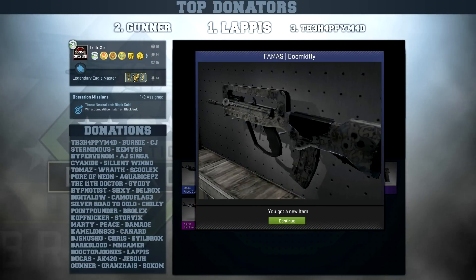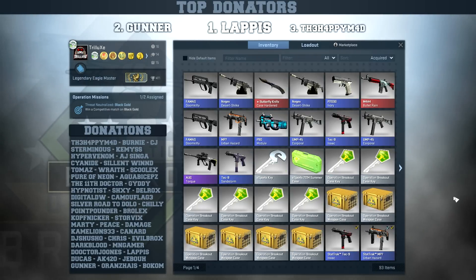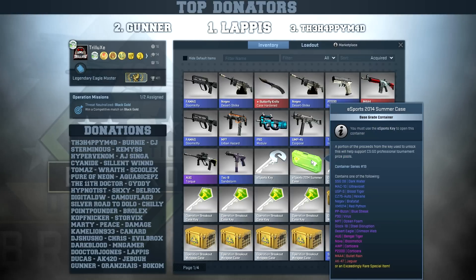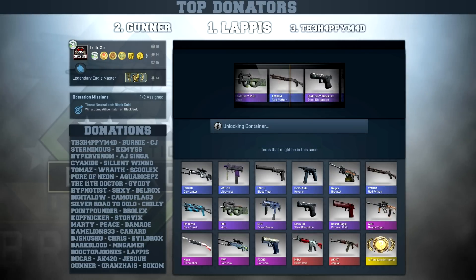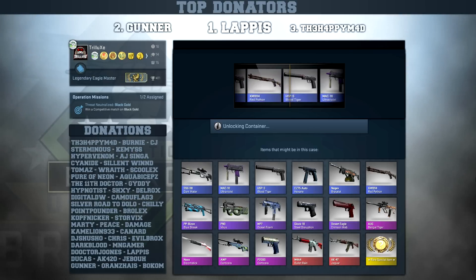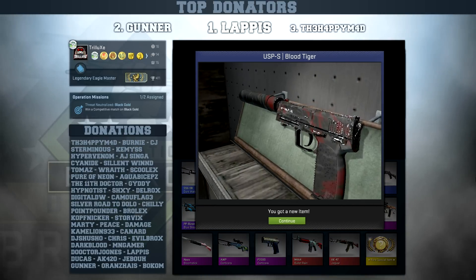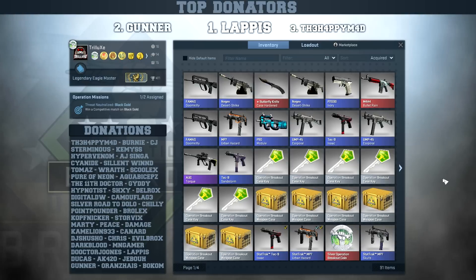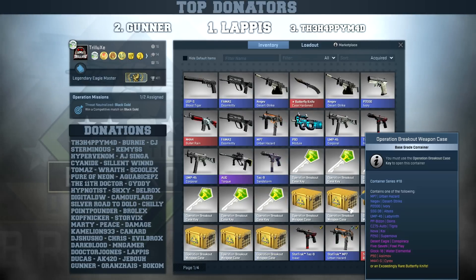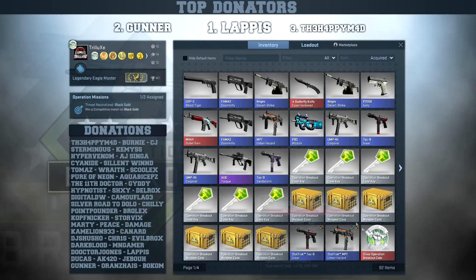Let's see what I've got so far. I still got that summer case, let's open that first. Oh, that would have been pretty sick - USP Blood Tiger though. So far best skins are the M4A4 Bullet Rain in field tested condition and a butterfly knife case hardened in battle-scarred. Six more breakout cases to go.